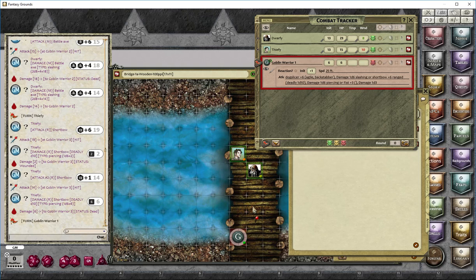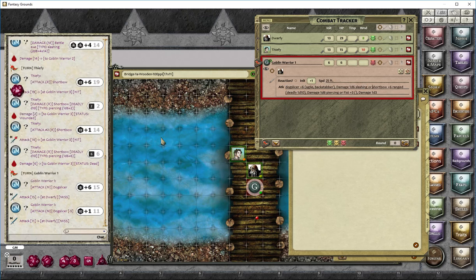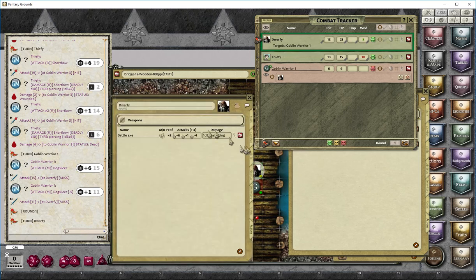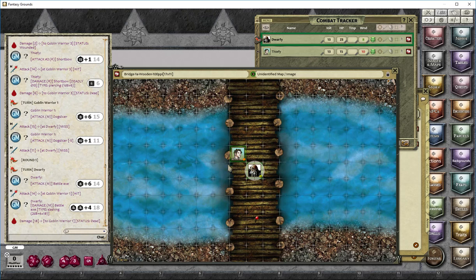Fifi ends his turn. Goblin warrior one would probably run away at this stage, but to demonstrate, he moves up, targets Dwarfy using control-left-click, and attacks. His first action is a miss, his second action is a miss, and his third action is also a miss. Then it's Dwarfy's turn — he targets the creature and uses Power Attack again. Dragging and dropping the damage with right-click to add the extra die: he easily kills it. That's a quick and simple example of how to run the encounter.